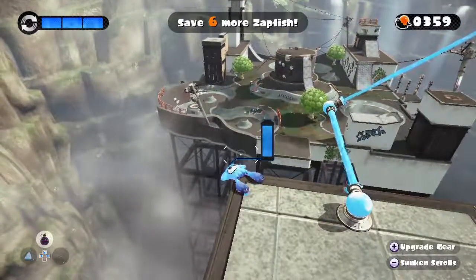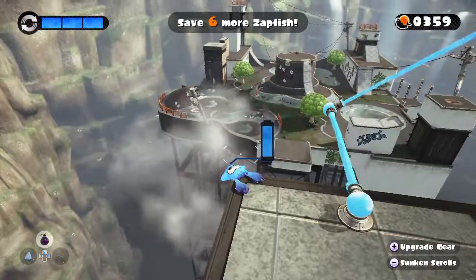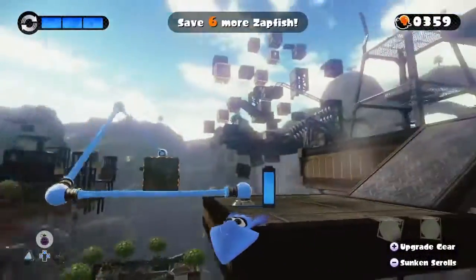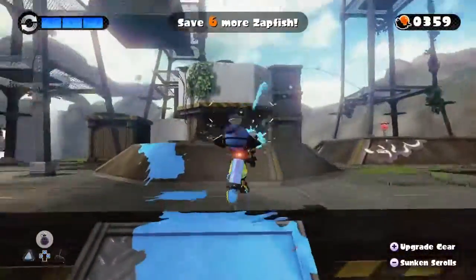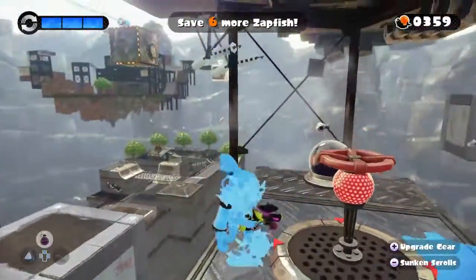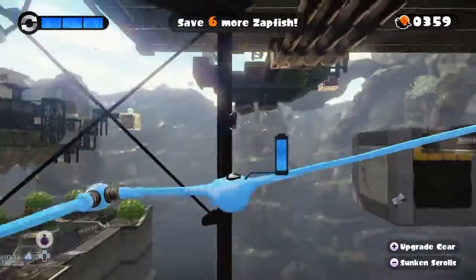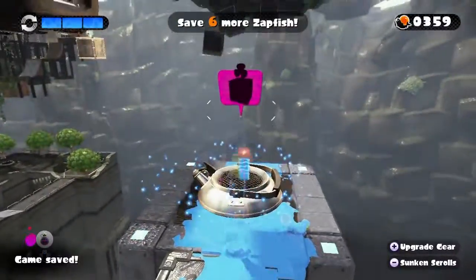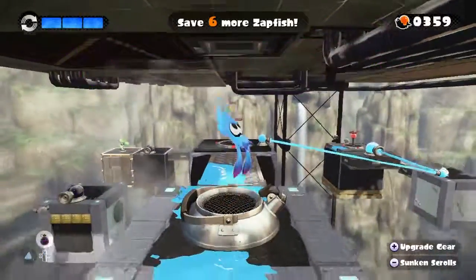Hey guys, welcome to more Splatoon. Captain Cuttlefish is captured — what am I gonna do? I'm kidding. All right, we're in this new area here, so let's get in the fray and get our faithful leader back. We're gonna start with number 16, which is right here underneath. So, propeller lift fortress spin to wind. Here we go.